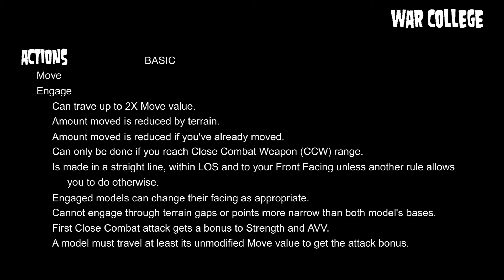You can only complete an engage action if it brings you to within close combat weapon range. Some models have a close combat weapon range of base-to-base. Some have a close combat weapon range of two inches — carrying a huge sword — so you just need to get within two inches to complete the engage. You must make engage actions in a straight line, within line of sight and your front facing, unless another rule allows otherwise.